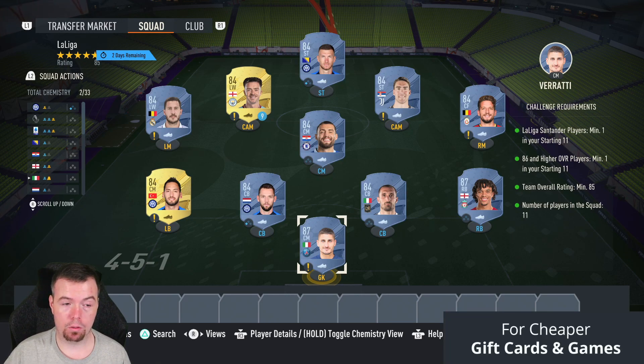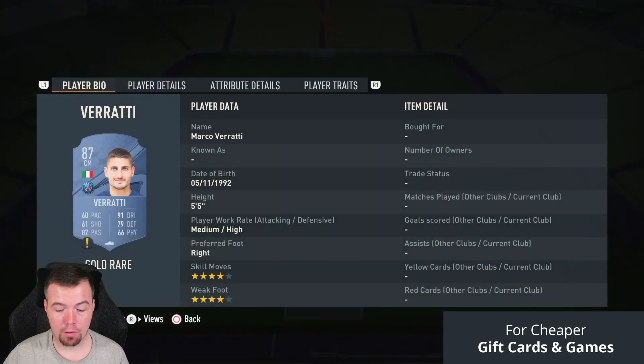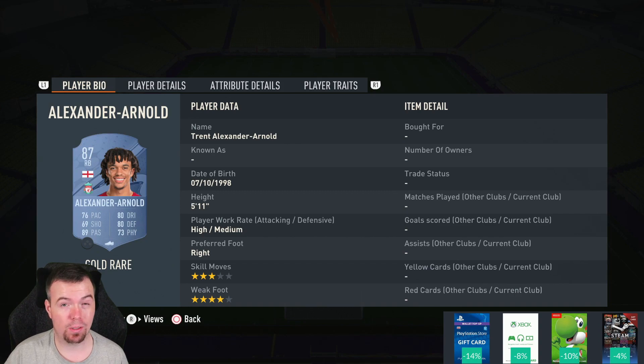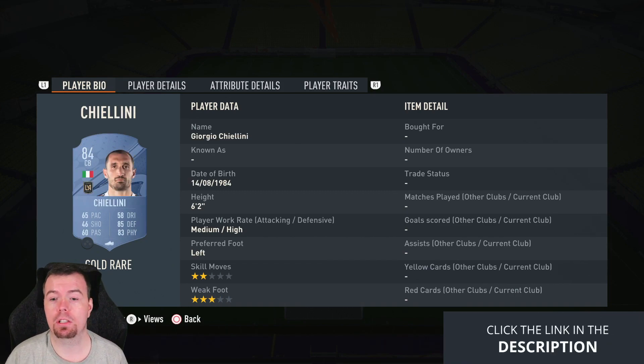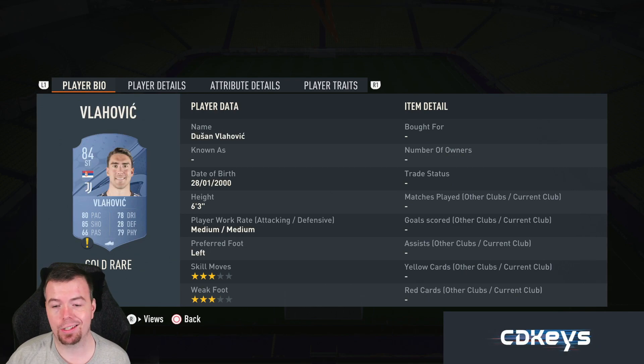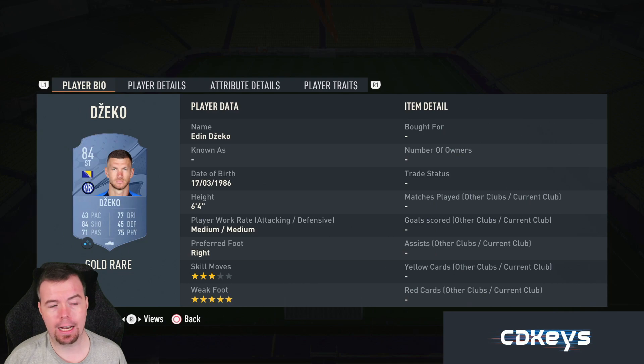So this is the cheapest way to do this one — with two 87s and nine 84s. Vardy and Trent are two of the cheapest 87 rated cards at 22k at the moment — they've gone up a little bit, hopefully they will come back down. The 84s are 3.1k each — Kielini, Zouma, Kalanadoglu, Mertens, Kovacic, Hazard (your Spanish league player), Vlahovic, Grealish and Dzeko.